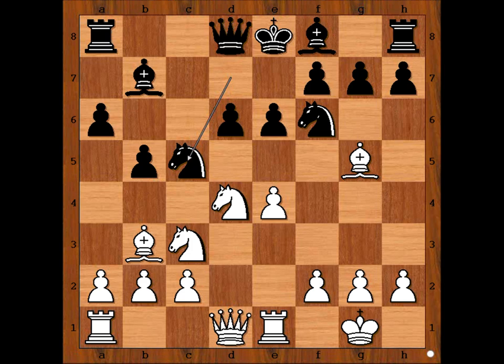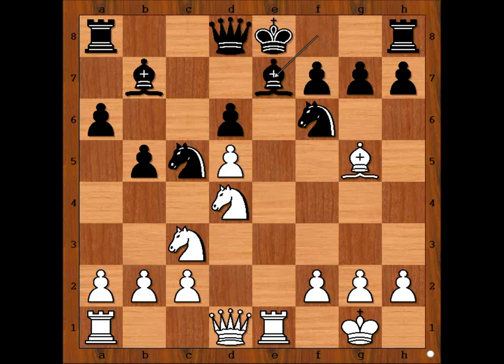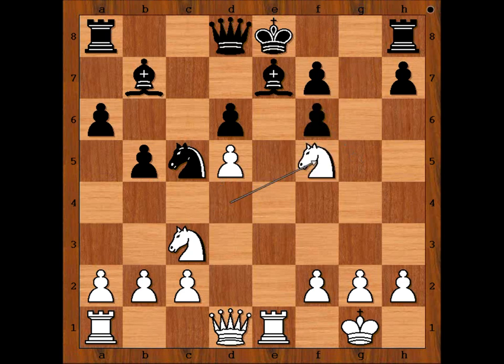Tal played Bishop to D5. Would you play this too? B4. What's wrong with taking the Bishop? Let's have a look. If pawn takes Bishop, then pawn takes pawn — discovered check. After Bishop to E7, Bishop takes Knight, and after pawn takes Bishop, Knight to F5. And White is winning.